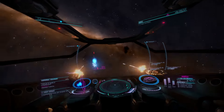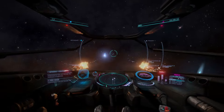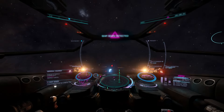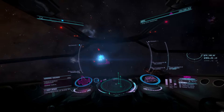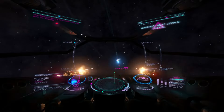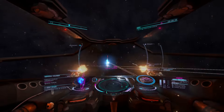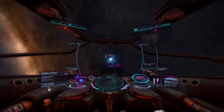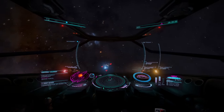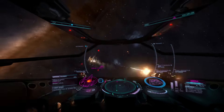I've now got multi-cannons fitted. He is using chaff — switching my gimbals to fixed and locking back on. The local police have arrived and are scanning me. Not sure what my status is, so let's boost. I'm managing to stay on his tail. I've hit my shield cell bank button by accident — I really must reconfigure that. The police are helping now and his shields are about to go. This is where my multi-cannons should be an improvement — there we go, chewing through his hull. Not long now.